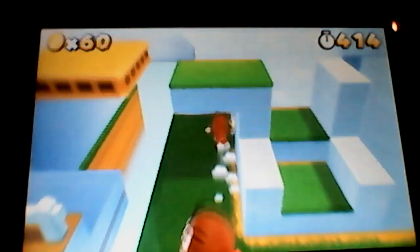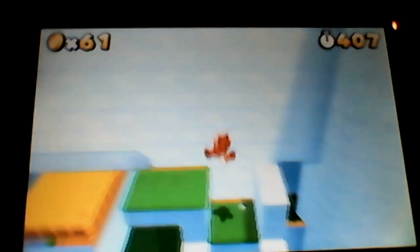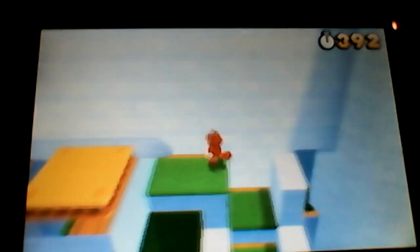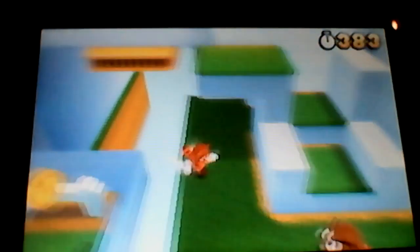First things first, there's gonna be a Toad right here. You want to go ahead and look at him with the microscopes — that's how you get the first star coin. I thought I was gonna die for a minute, but it's not happening. I already lost one life during this let's play. There's the first one.